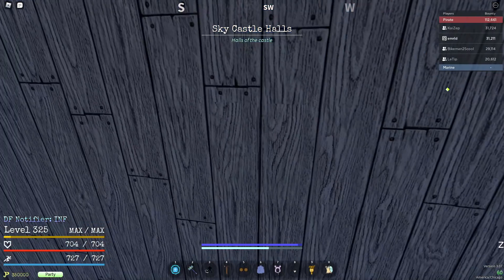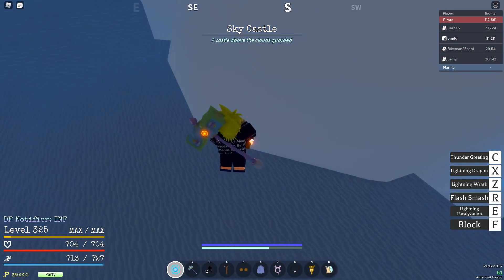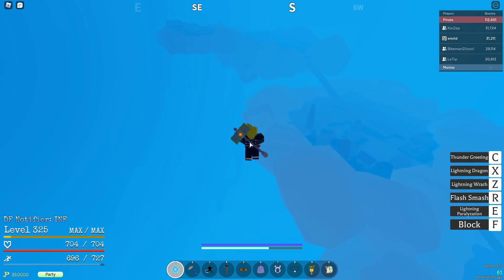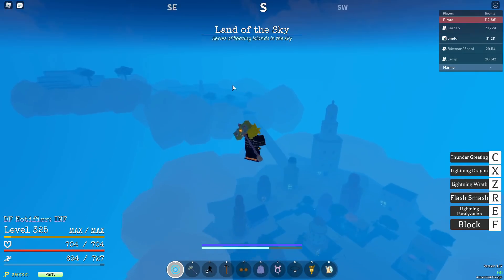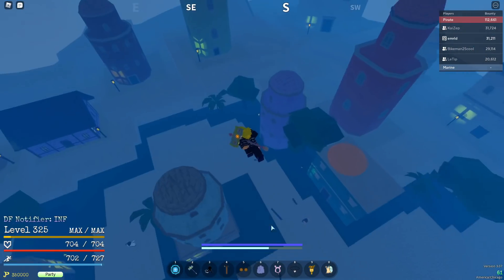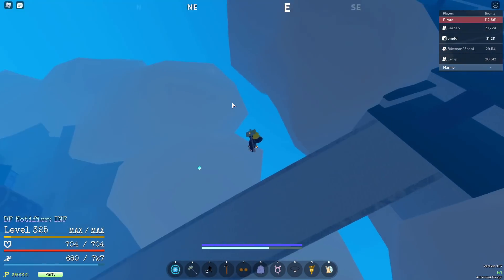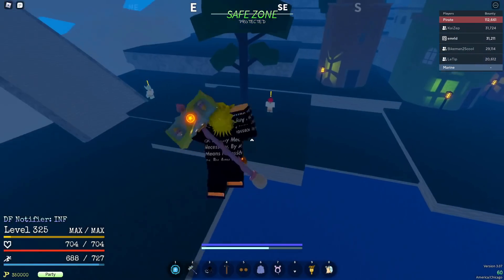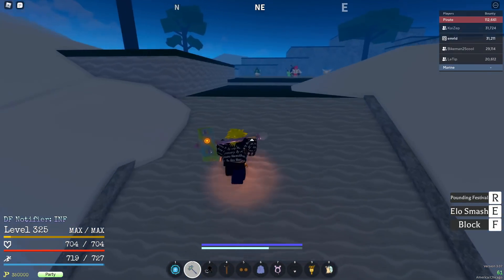At level 135 you can fight the Underlings and at 145 you fight Malcolm. When I was grinding there was a Santa event, and after I got past this level it became the Malcolm event, so I don't know this section as well because I didn't level up here. You go back through here, go up this ramp, and up there you can set your spawn. These two quests: 135 is for the Underlings, 145 is for Malcolm.